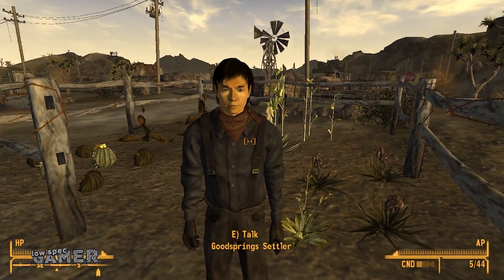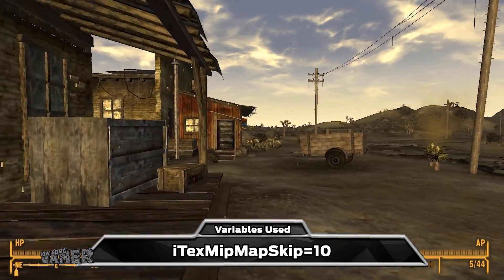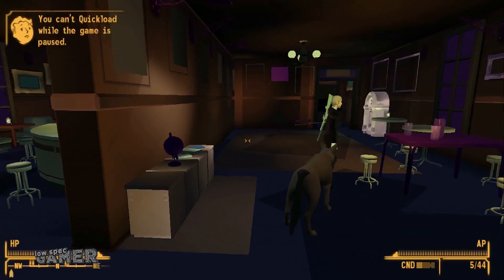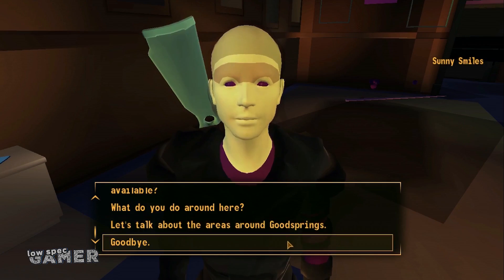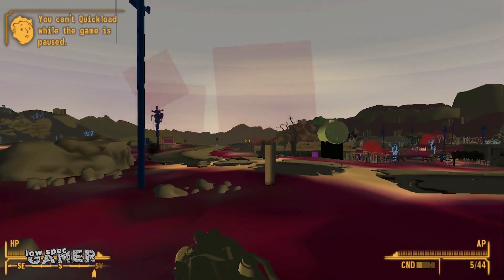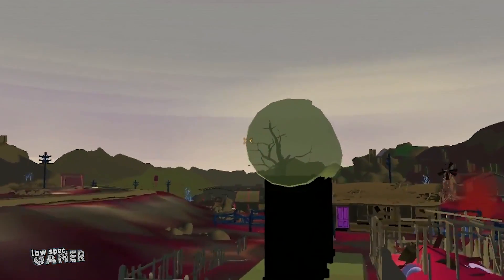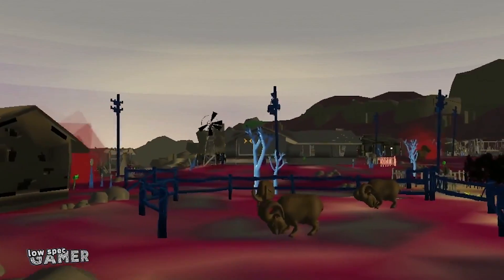Let's kick it up a notch. If you go to the falloutprefs file there is a variable called iTextMipMapSkip. The higher the value the worse the texture detail, and if you go from the usual low textures to a value of 10… well… this is certainly not what I expected — oh my god look at her face, oh dear god. This is almost out of an Earthbound level. I can see through the water tank. Maybe I should not have used such a high value.